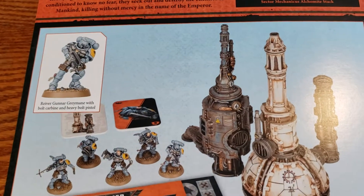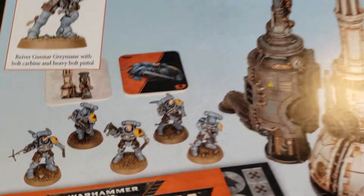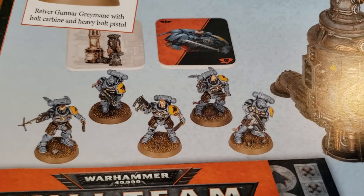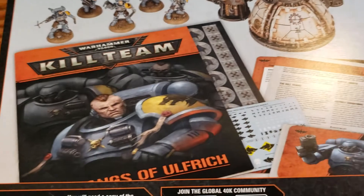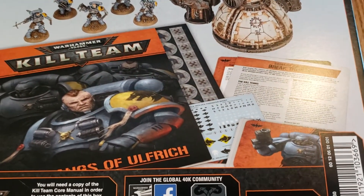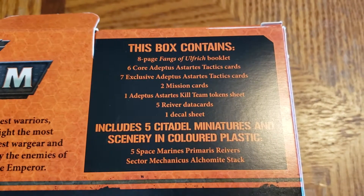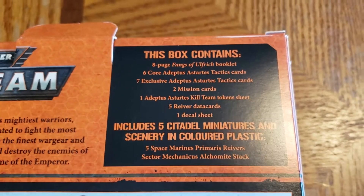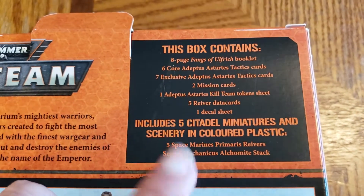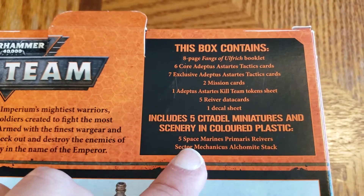On the back, it's going to show us a little painted version of our five Space Wolves Space Marines. The terrain — I'm going to show all of the extra materials you're going to get, which help you for actually playing Kill Team. It's also going to give you what is actually in the contents of the box. One piece of note, as you'll see here, it gives you the five Primaris Space Marines.